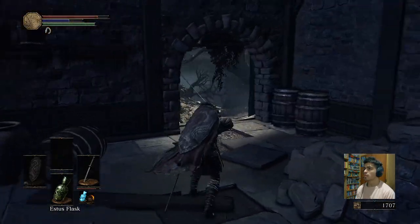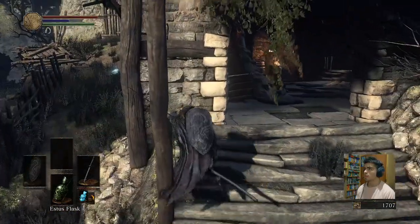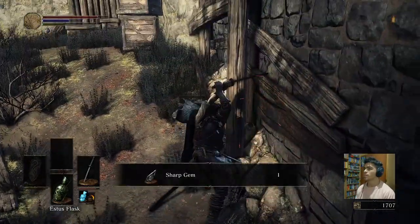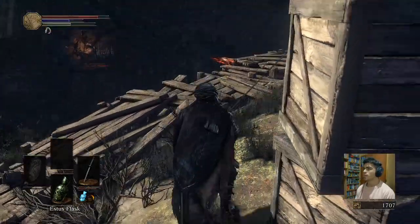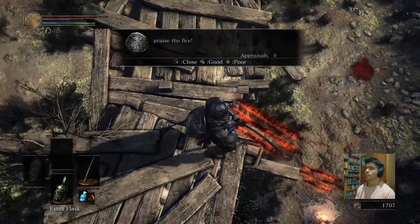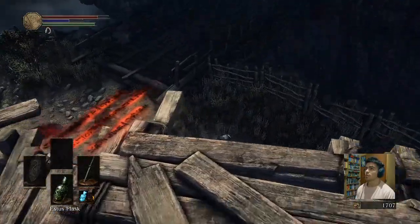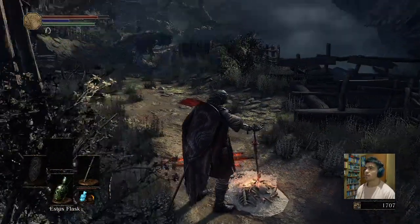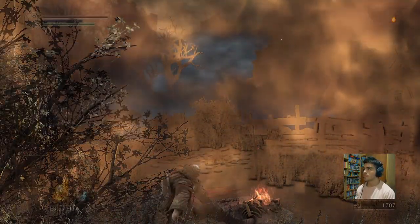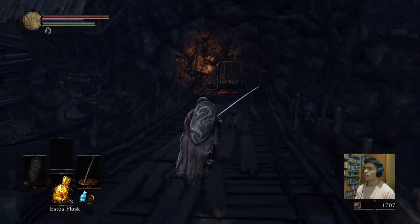I hear some kind of twinkles. I don't know if that's the word. Here you are, bastard! Praise the fire — oh, there is a bonfire there. That's cool. Great. We're going to sit and then let's explore this place.